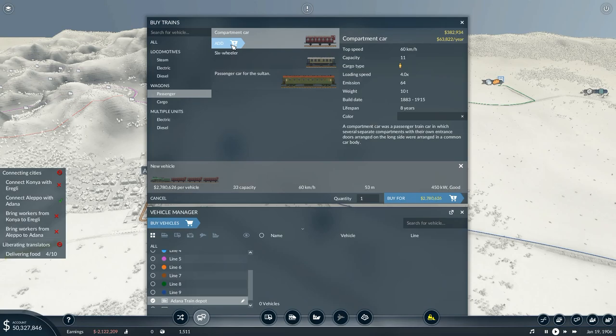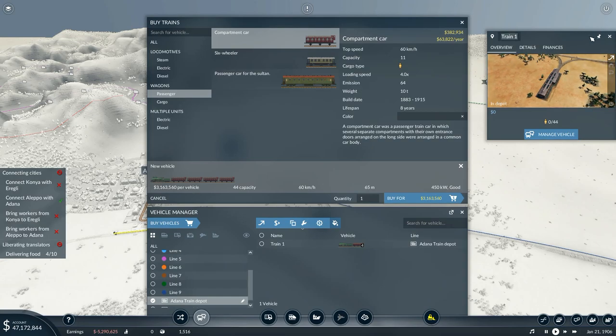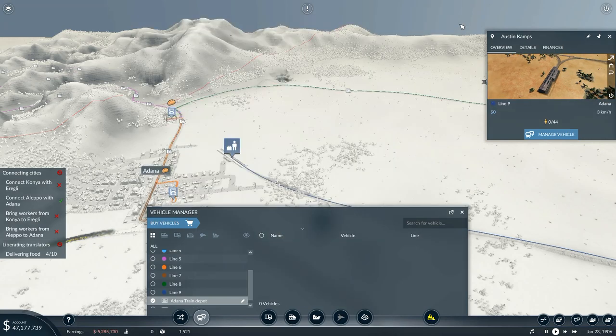22, 33, 44 people in there. 3.163 million minus old vehicle value — we don't have any old vehicle value at the moment, so we will buy that bad boy right there. That one is going to be called — who is our first train on this map? That is Austin Camps. Austin Camps right there, you are the first train, and you're going to be a blue train. Go to line nine.